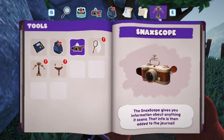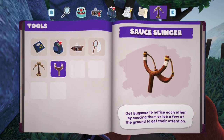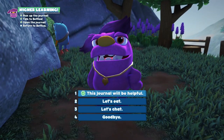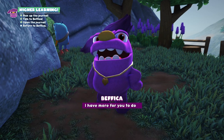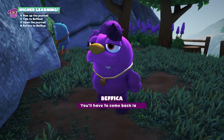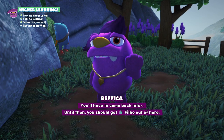That's everything. This journal will be useful. Everything you scan with the Snack Scope winds up in the journal. I have more for you to do, but Wambus is scaring all the snacks away. You'll have to come back later. Until then, you should get Bilbo out of here.